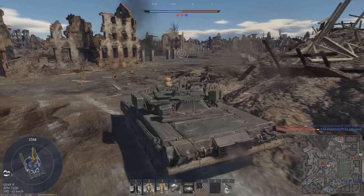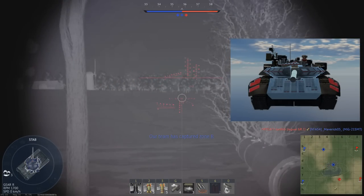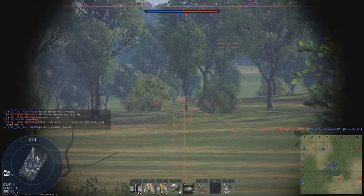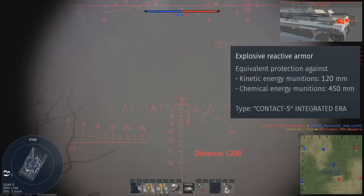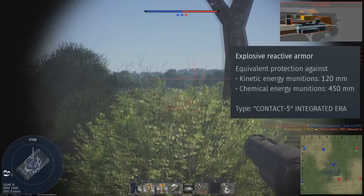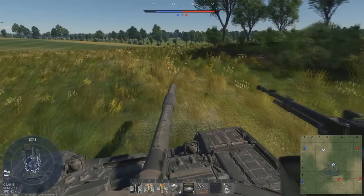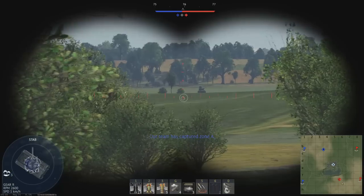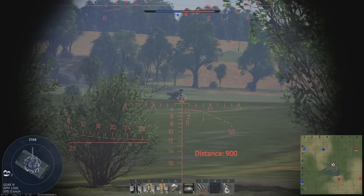The frontal hull and turret of the T-80U are protected by several layers of composite armour, as well as Contact-5 explosive reactive armour. The Contact-5 blocks cover a substantial portion of both the hull and turret, and provide 120 millimetres of armour protection against kinetic energy penetrators, as well as 450 millimetres of chemical protection. These blocks, in combination with the already thick composite armour, give you incredible frontal protection. This ERA is also present on the sides of the hull, but due to the lack of composite armour there, the protection is substantially less.